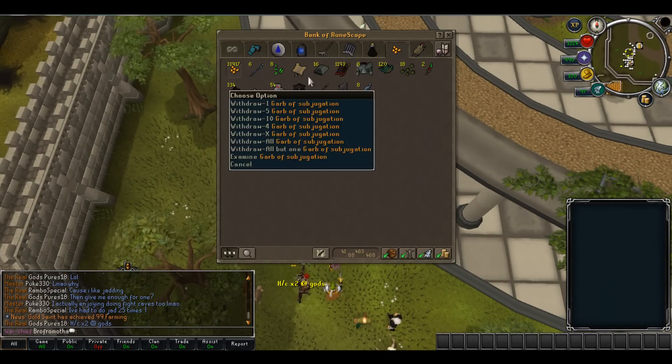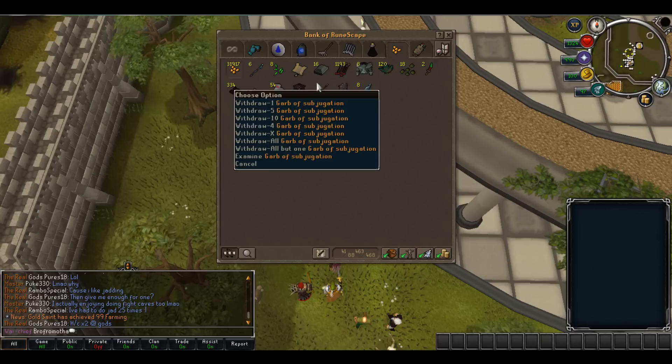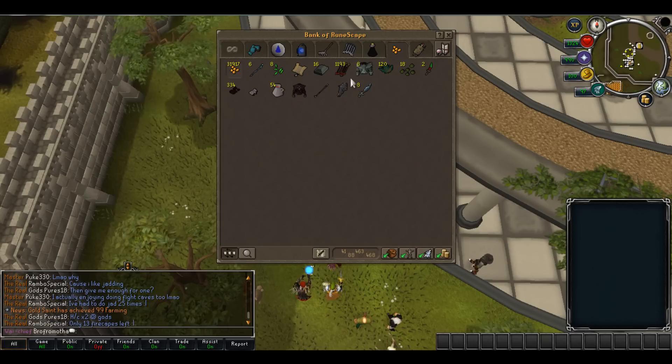As you guys can see here I got a couple drops: a Garb of Subjugation, a Xamorok King Spear, and a Ward of Subjugation.